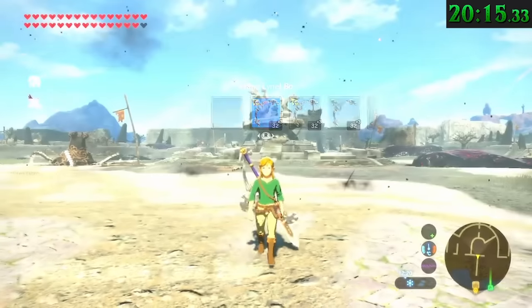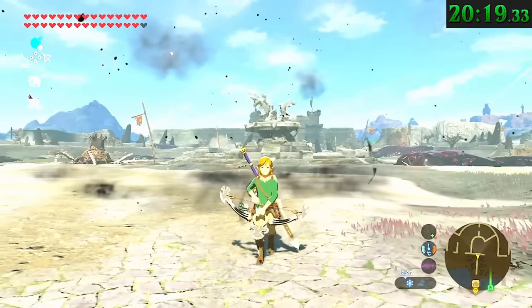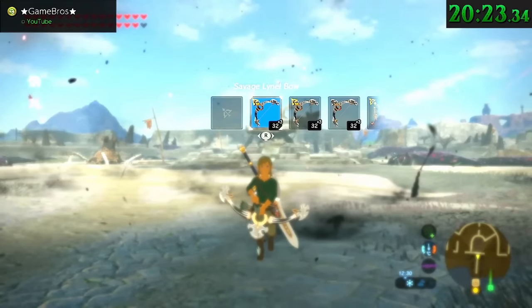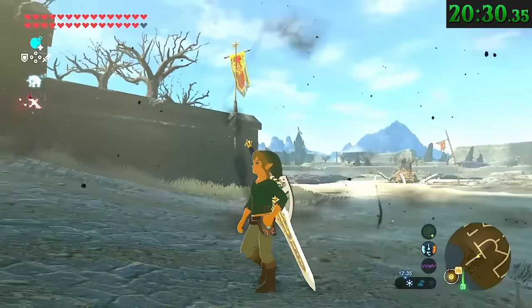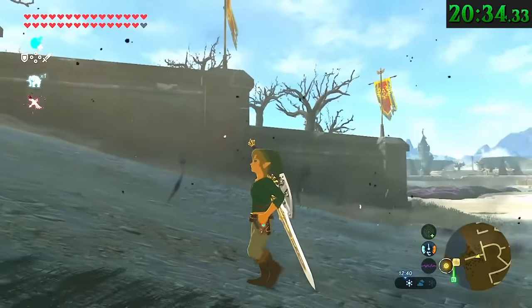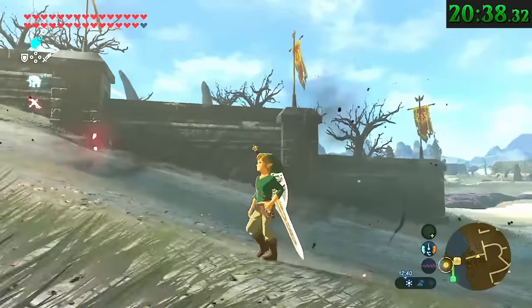If you have Link jogging forward — not sprinting, just running while holding your bow — and then unequip the bow using the quick menu while still moving forward, Link will keep his left arm bent in the same position used to carry the bow. He'll keep this bend in his elbow until you either stop moving, start sprinting, jump, reach a step-up position, take out a weapon, or get hit by an enemy.